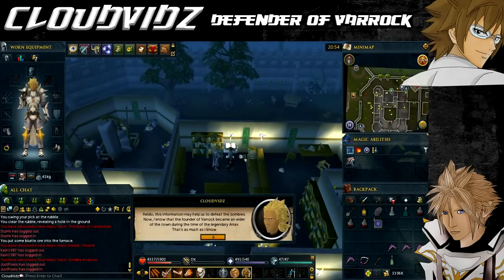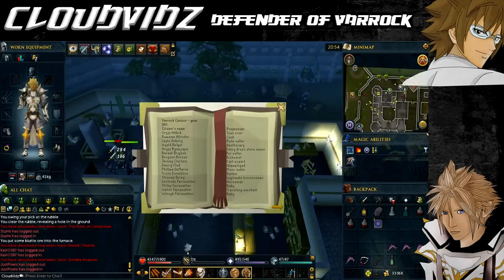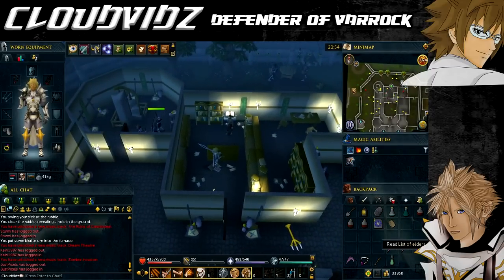Climb down the stairs and go into the library and talk to Reldo. He will tell you about the old census and an old document a zombie knocked to the floor. Against the north wall of the library look out for an open book on a lectern - this is the Varrock census and you want to read it to find out the names and occupants of citizens of Varrock. Then search the scrolls on the floor near the tipped-over desk to obtain the list of elders.